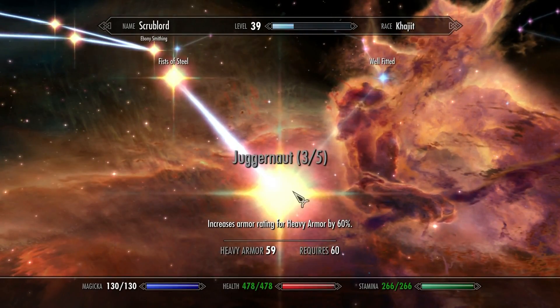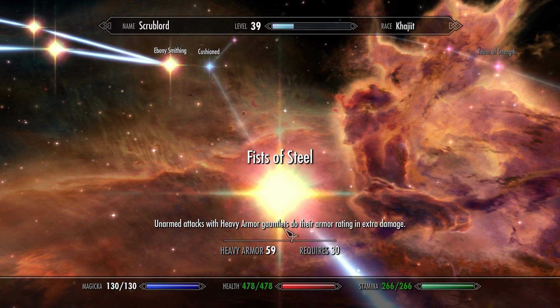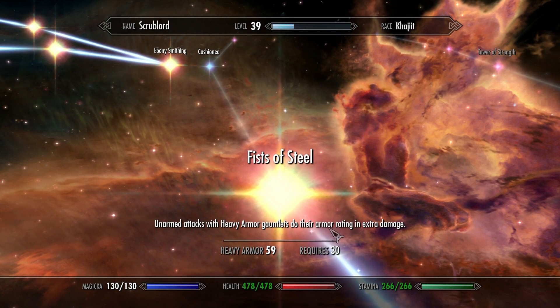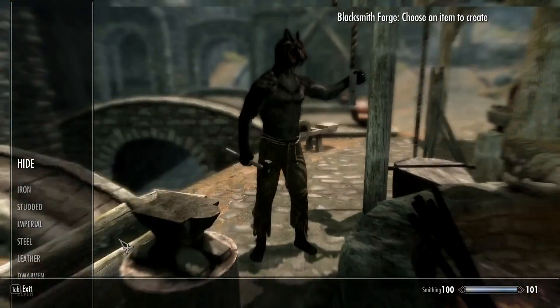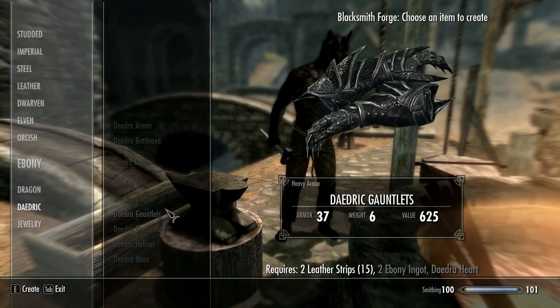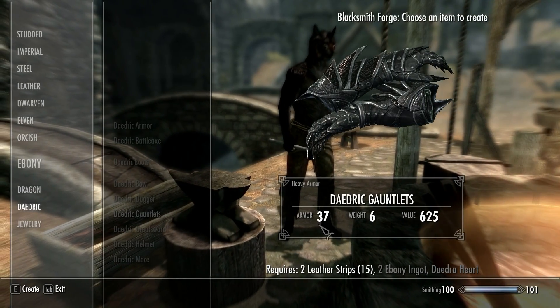The other perk you'll need is the fists of steel perk in the heavy armor tree. This will cause unarmed attacks with gauntlets to do their armor rating in extra damage. To get the most out of this perk, you're going to want to use the daedric gauntlets for heavy armor. They have the highest armor rating at 37.